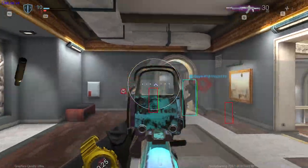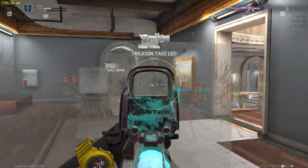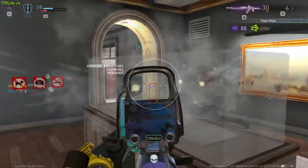Looks like we've got a guy maybe trying to flank. Nope, it doesn't look like it. We're going to get some easy picks there. Looks like our AK-47 is leveling up — that's always nice to see. We're going to get these guys here, a couple easy picks.